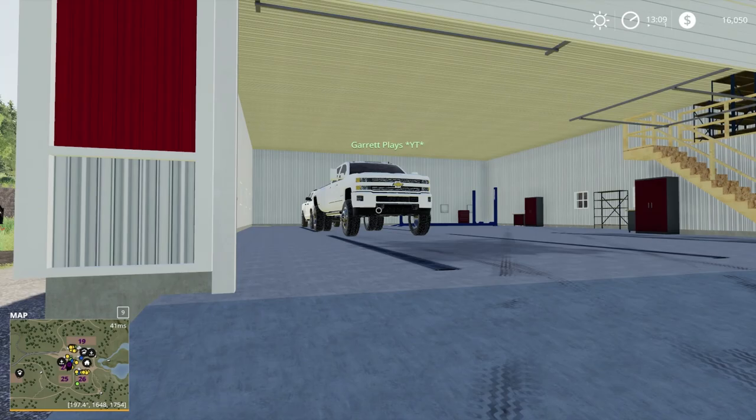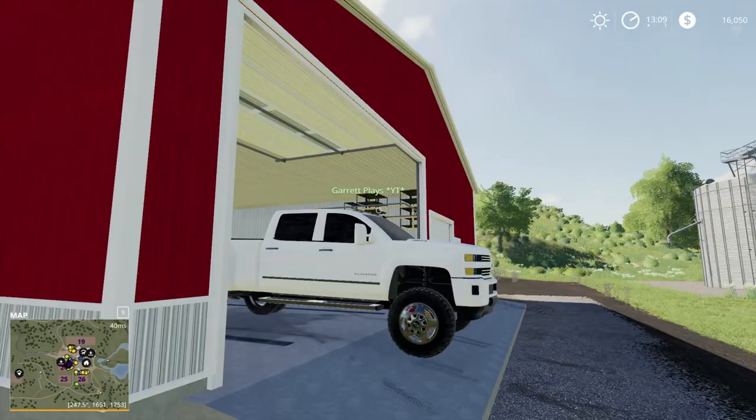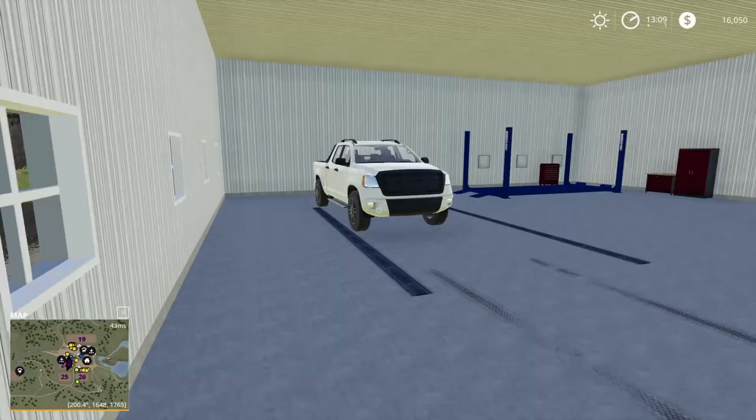We got birds circling — this is beautiful. Garrett's in the 3500 pulling out pretty slowly. Here is our machine shed, guys. It's not the biggest, but we aren't the biggest farm and we don't need the biggest, baddest stuff. We're probably going to house our combine in here.